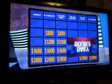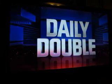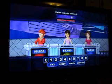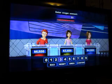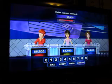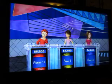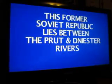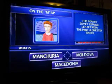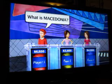Daily double! The first of the two daily doubles. You are currently in the lead. Decide on your wager, player 1. Let's try 400. Here's your clue: this former Soviet Republic lies between the Prut and Nistru rivers. What is Macedonia? Sorry, we're talking about Moldova. So I dropped down to third place.